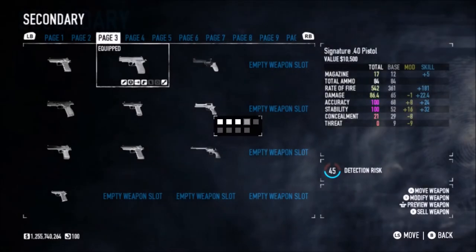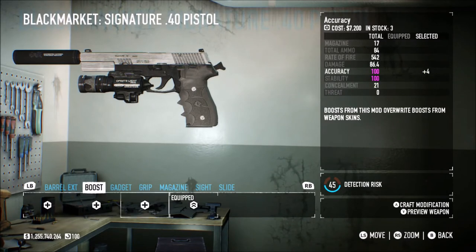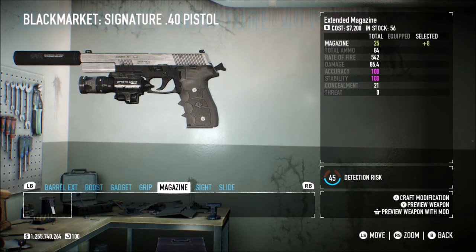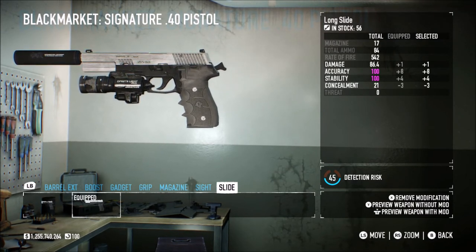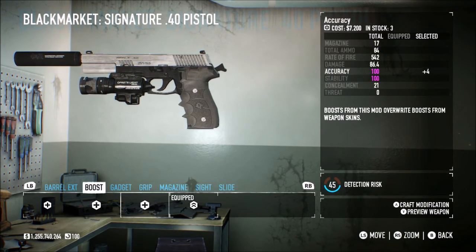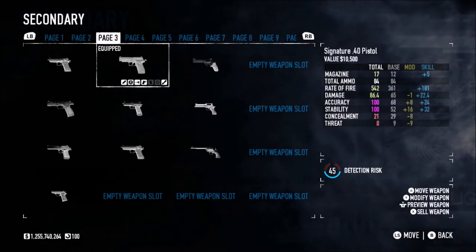Looking at the secondary, the Signature 40 pistol — we have the standard issue suppressor, team boost, combined module, ergo grip, and the long slide. Same thing again, it gets us exactly up to 100 on both accuracy and stability. Team boost is really nice and because we don't need to add accuracy or stability, we don't need them on. It just helps the pistol run as best as it can.